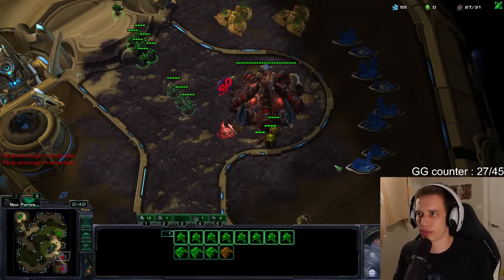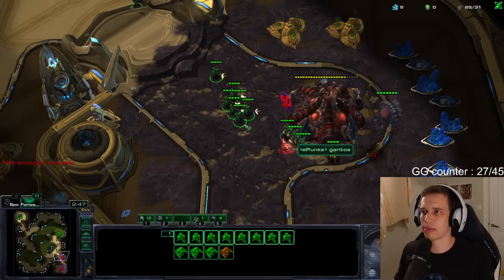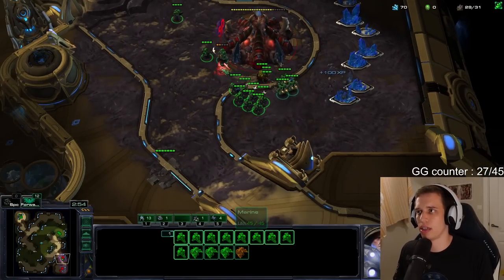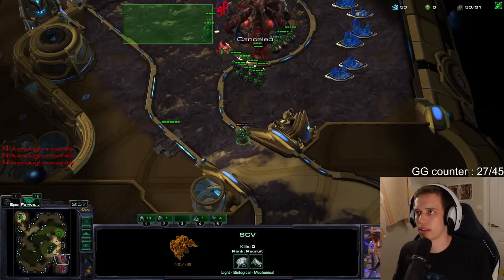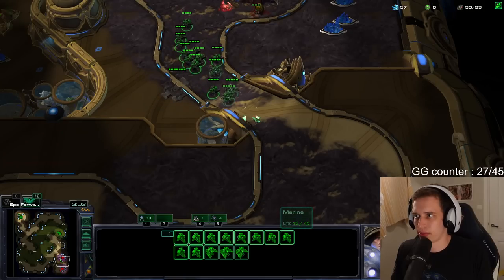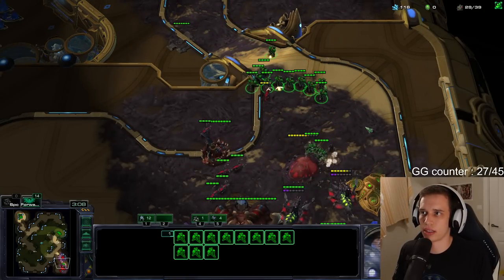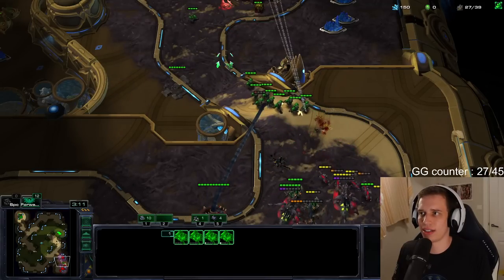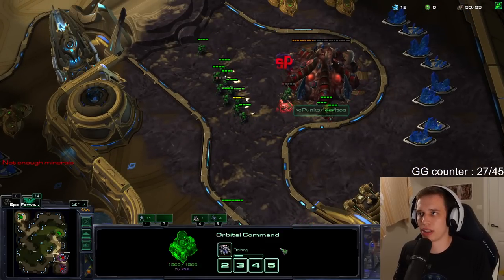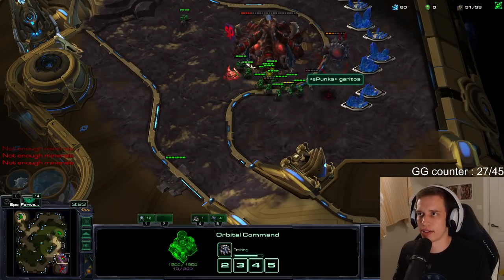Okay here we go. He must have spotted me somewhere — he definitely must have spotted me somewhere. I can actually kill that. Yeah, that's unfortunate. Do I just want to go up here and maybe build a bunker? I definitely don't want to build a bunker. Okay here we go — oh, that's double spines. That's not great either, is it? I wonder if he's going to move down with these spines or not. Not again, buddy — that is very unfortunate.